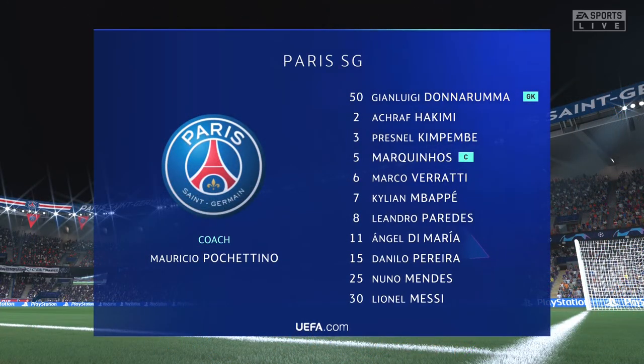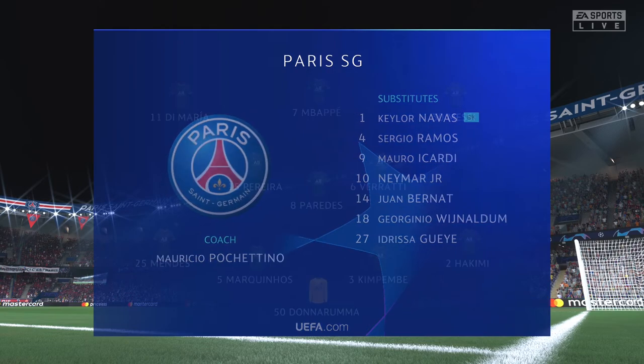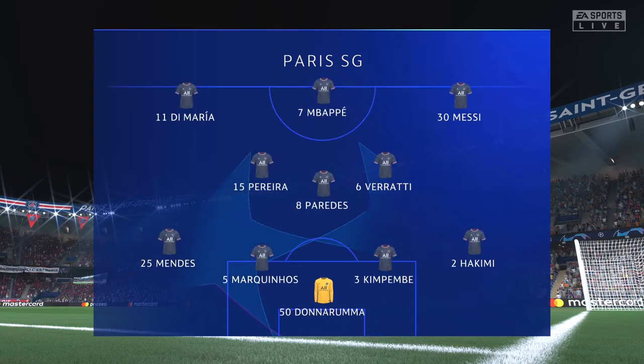The PSG team looks like this. Gianluigi Donnarumma stands between the posts. Marquinhos plays alongside Presnel Kimpembe at the back. Lionel Messi starts with Angel Di Maria on the flanks. And the main threat today should be Kylian Mbappe.